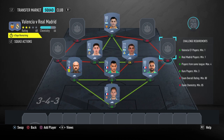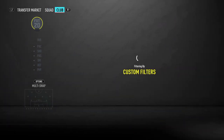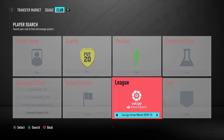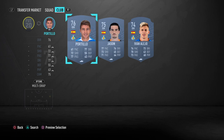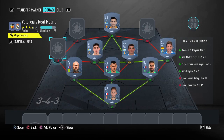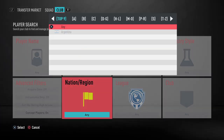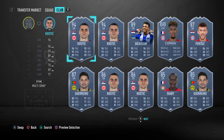So now we just need to build up the chemistry and rating. If we start on the left side we're going to change leagues. We're going to go with the right mid that plays for Getafe - we've got Portillo, obviously getting the green link. And next up we're going to go with a French player that plays in the Bundesliga - Diaby.